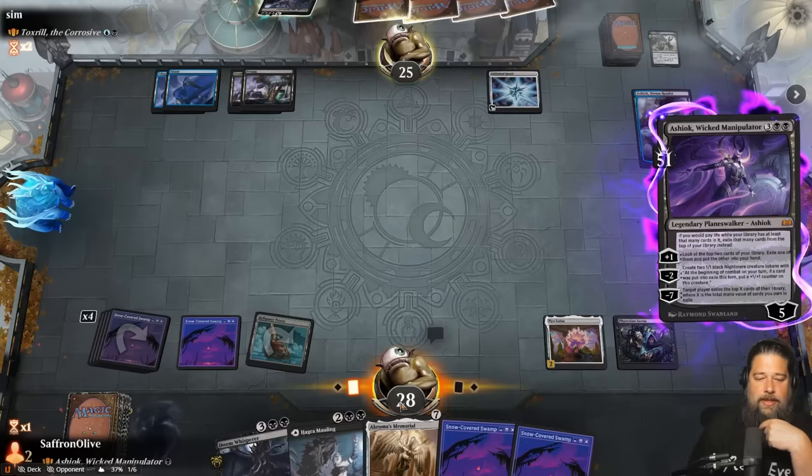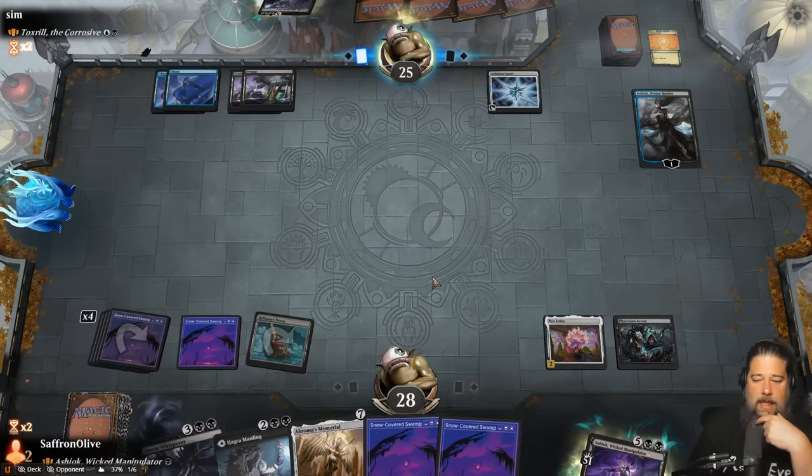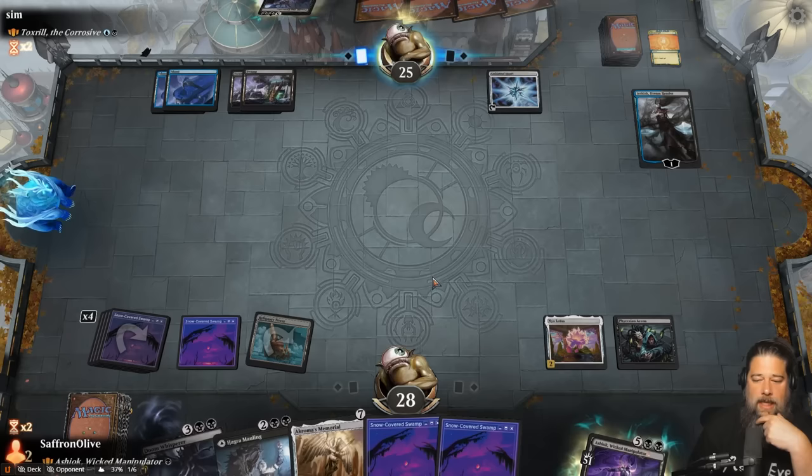Opponent counters our counter. Back to the Command Zone - that's fine. I assume their Ashiok is done at this point. We're kind of hoping they just activate it, honestly, because activating it gets it off the battlefield and turns on our tutors. We draw Karn's Bastion and a Swamp. Play the land, play Doom Whisperer. We can kill the Toxral, which is nice. If we get Ashiok down, we can infinitely surveil.